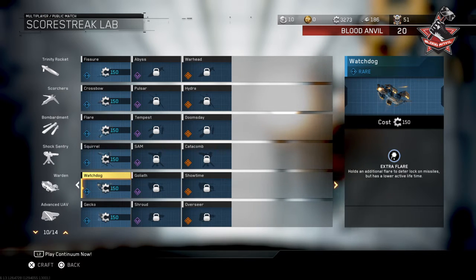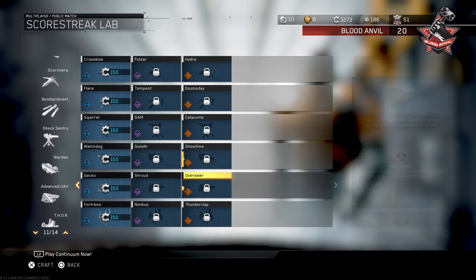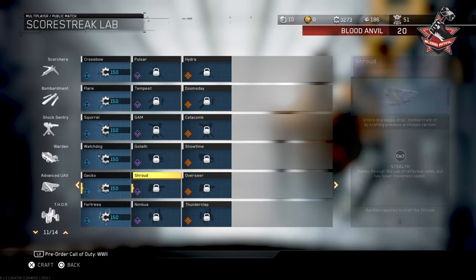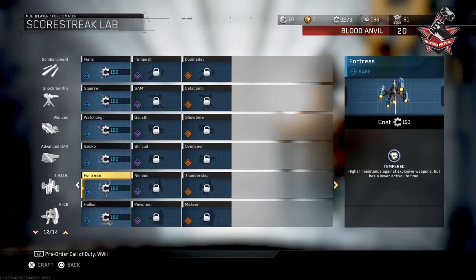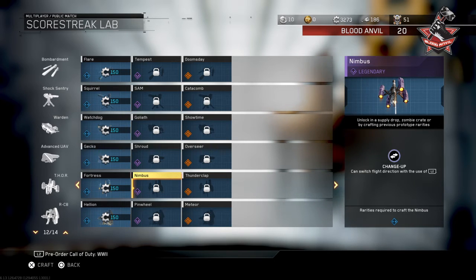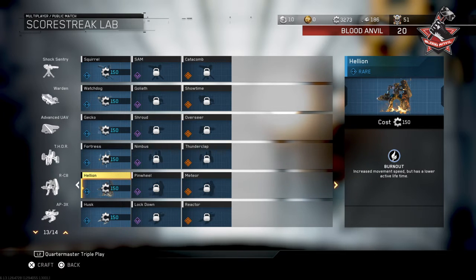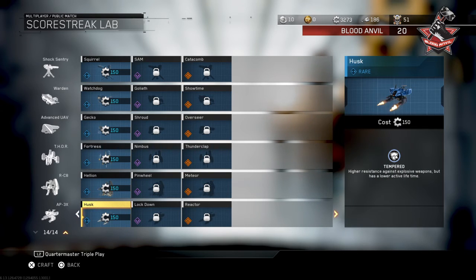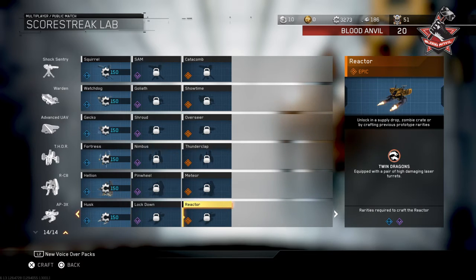For the Warden we've got Watchdog, Goliath, and Showtime. For Advanced DF3 you've got Gecko, Shrewd, and Overseer. For FOUR you've got Fortress, Nimbus, and Thunderclap. For the RCB you've got Hellion, Pinwheel, and Meteor. And for AP3X you've got Husk, Lockdown, and Reactor.